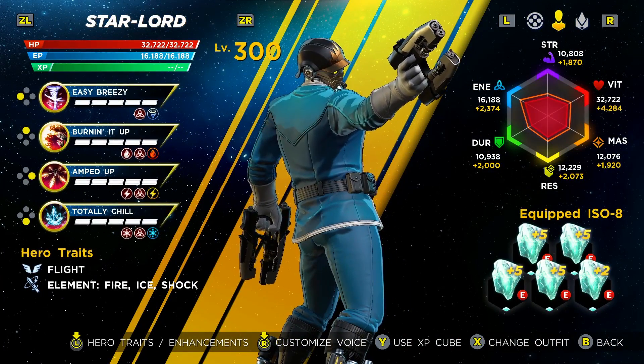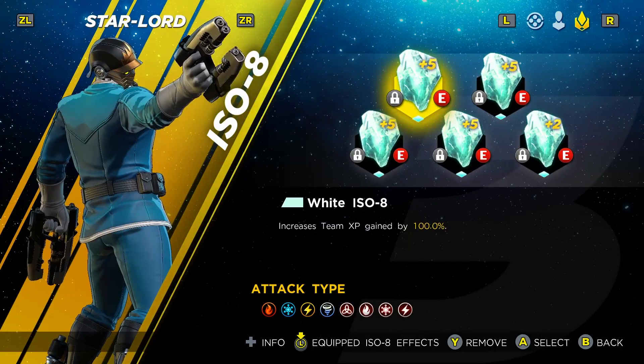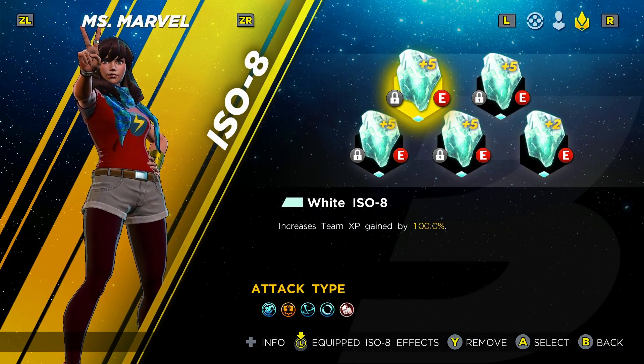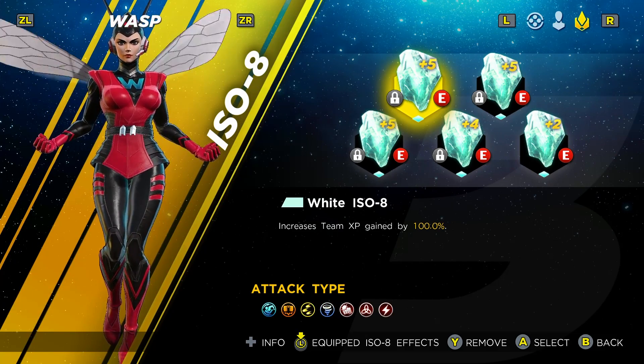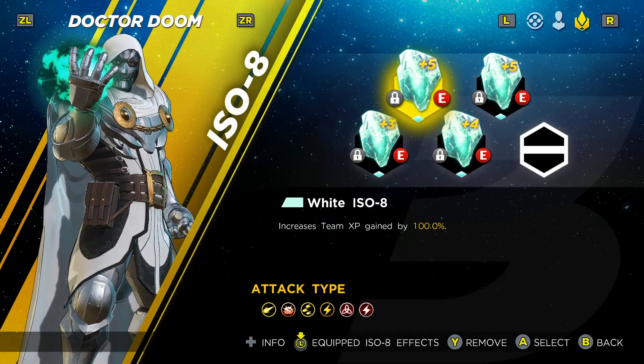We have a new 5th ISO slot that can be unlocked once your hero reaches level 250. You have to wait for each hero to unlock level 250, and then you can equip them with another team experience gem that has another 100% bonus, or a plus 2, which is all I can afford right now because I don't have that many white gems to upgrade all of mine.